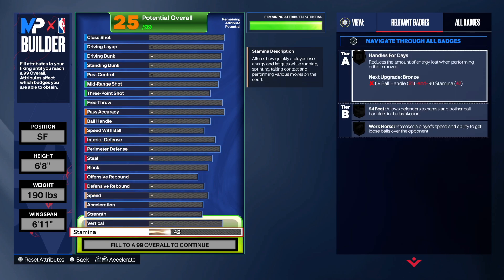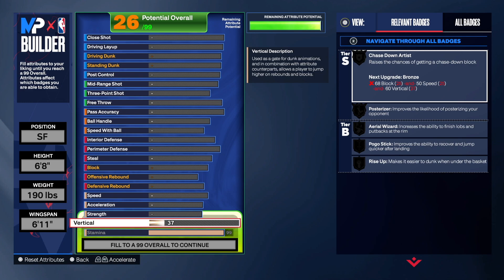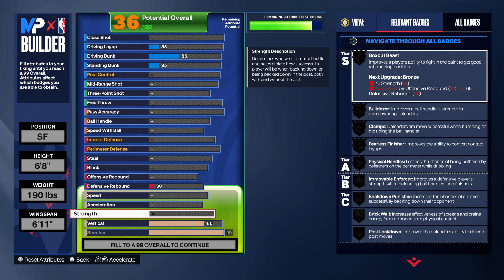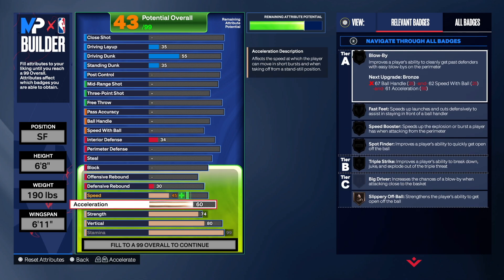First, we're taking care of physicals. We're gonna max out the stamina, going to 99 — he had 98 in the overview but I decided to just max it out. We're going 80 on the vertical, then strength we're going to 74 — that's going to give us Bulldozer on Bronze.